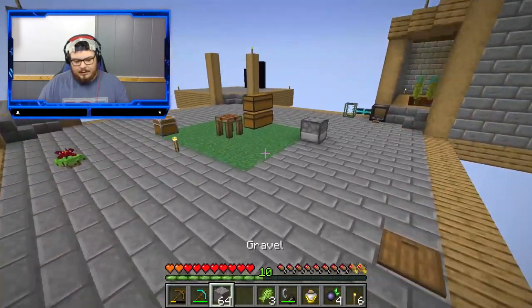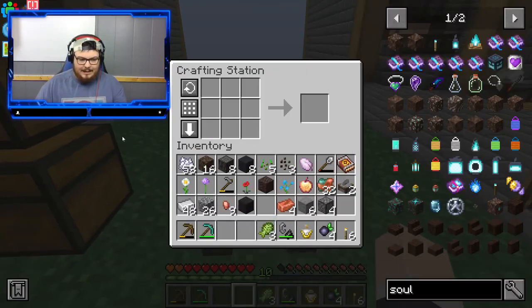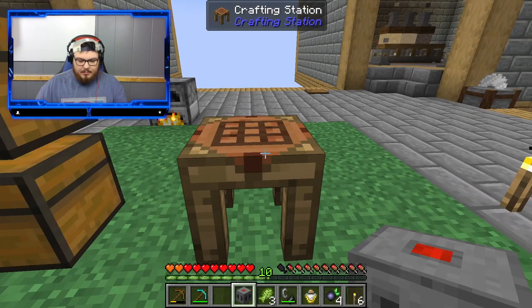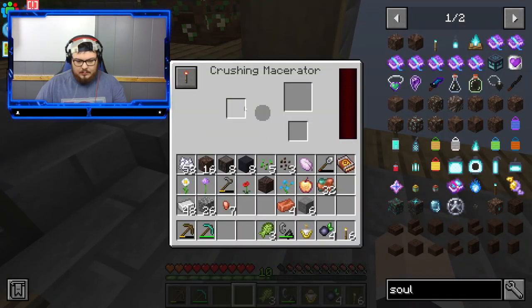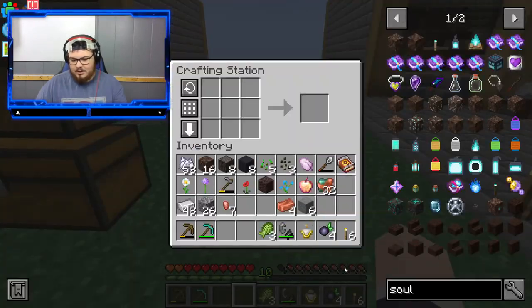I'll be back once I get everything around. Alright, I've gone ahead and gotten everything we need — we now have a crushing incinerator, whatever that means. It does take FE — darn it — so we've got to get our first power system.